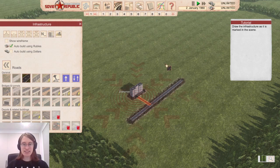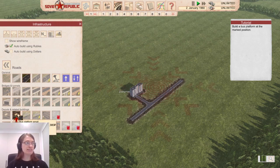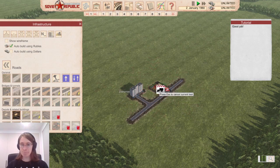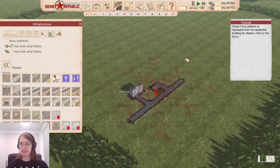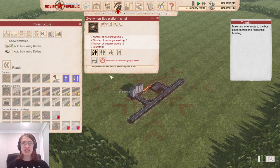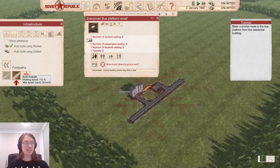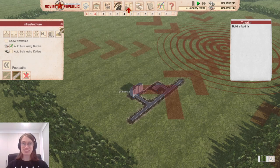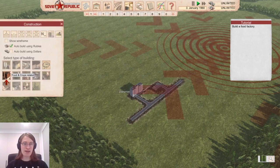Build a bus platform at the marked position. That's kind of under my camera but bus platforms are small. We want to rotate it to face the right way. Good job. Now check if the bus platform is reachable from the residential building for citizens — clicking on the bus platform shows 161 meters. Make a shorter route to the bus platform from the residential building — I'm going to make a little walking footpath. Oh, I like that. Perfect work, comrade. Build a food factory — that sounds like a good thing to have. Food and crops, food factory.